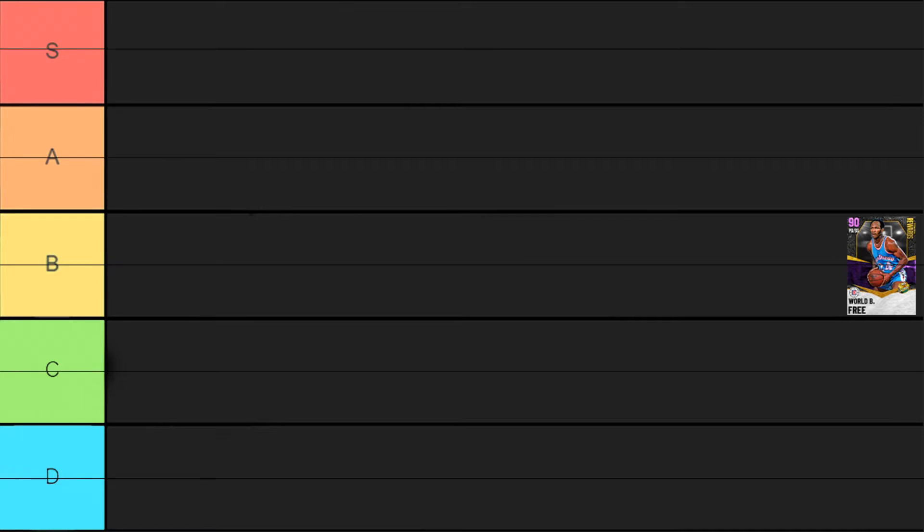Starting off with the Amethyst World B. Free, who is a really really solid card — there's really not anything bad about him. He gives you a lot of really nice things on the offensive end and has two Hall of Fame badges as an amethyst card, which is actually kind of insane. World B. Free could be between B or A tier, but for me personally he very solidly fits into A tier.